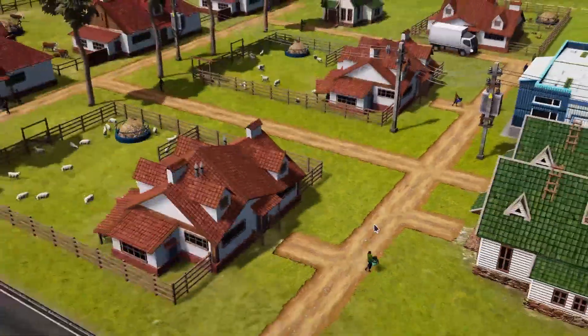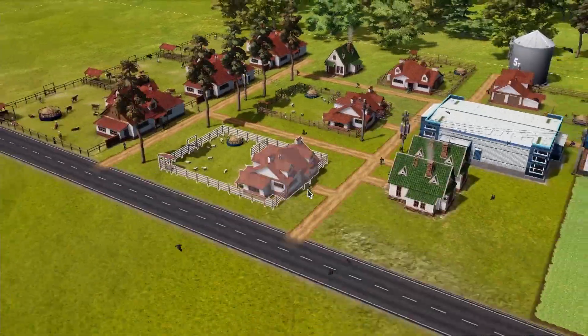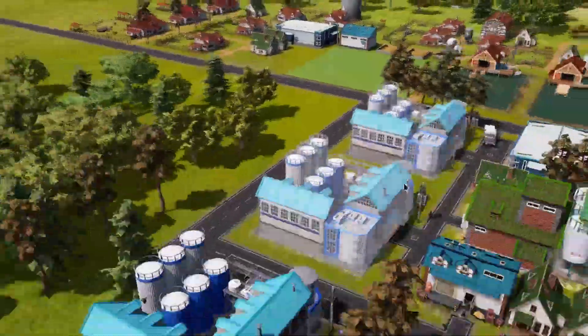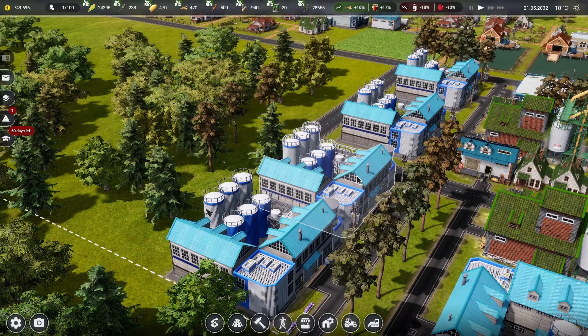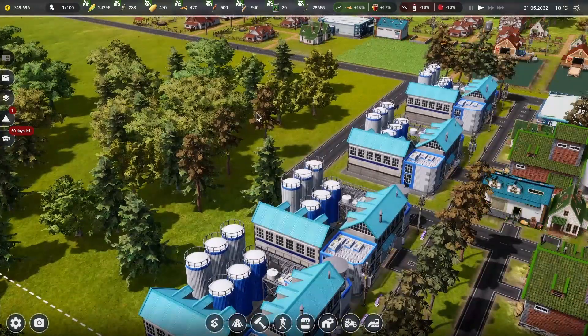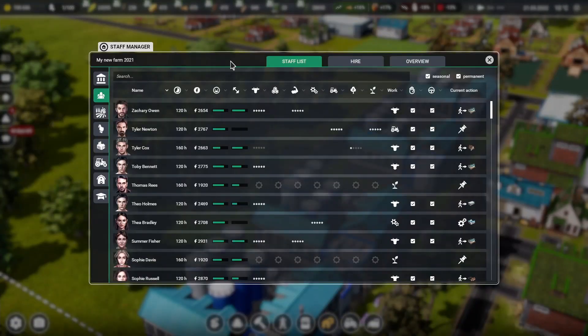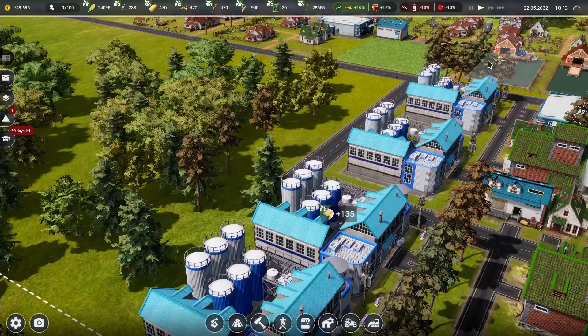Where we left off at the end of the last episode, we went ahead and put in our factories and our animals. I've got all the factories in for the sheep, cows, and goats, and now we're producing all kinds of cheese and butter. Checking our budget, we're making about $210,000 every month, and yearly we're making 2.6 million — which is just awesome.